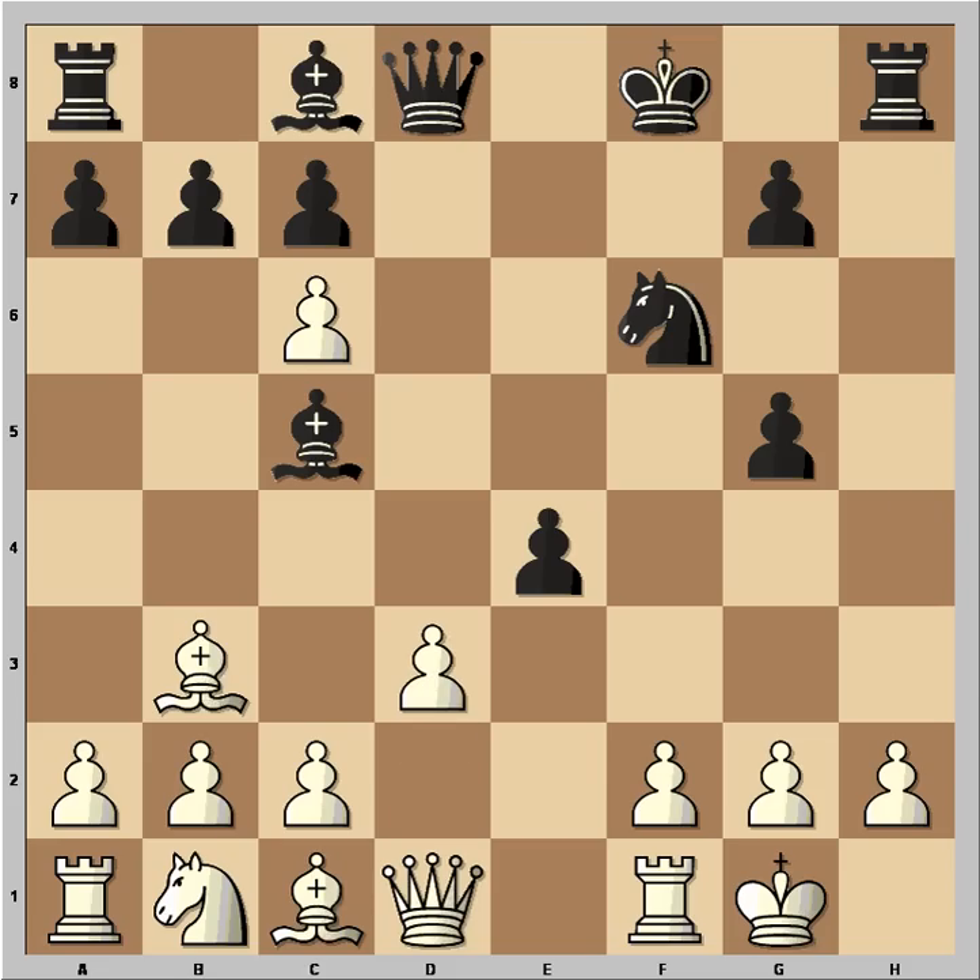D3 was played. And now you see the purpose of this move. The queen came to d6, and black is threatening checkmate. How to defend? White played g3.